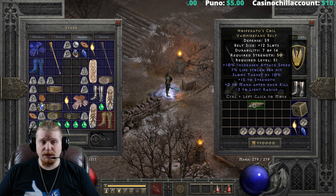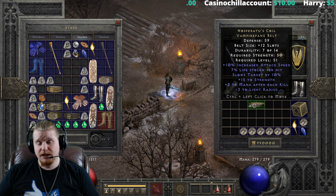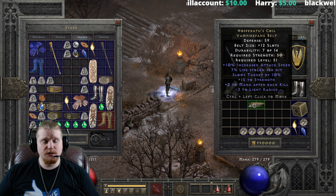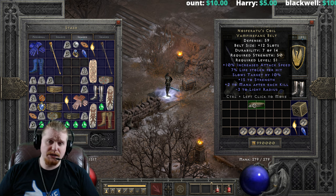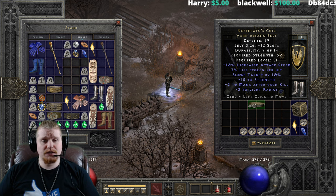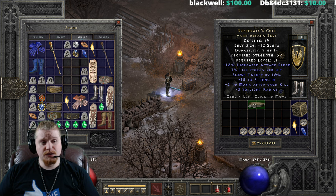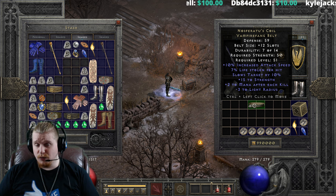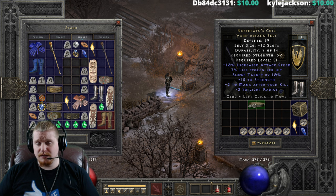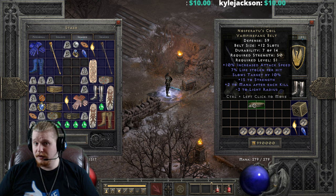It slows down all targets by 10%. It does stack cumulatively up to a cap of 80%. For instance, if you have a Holy Freeze Mercenary, or you're using Holy Freeze, or you have Decrepify on a target, or Clay Golem is hitting the target, or any other person in the group has slows target by — they will all stack together to cumulatively make everything much slower. This could be very, very useful on a wide array of characters, just because it's increasing your attack speed, giving you nice lifesteal, and also decreasing the attack speed of all the monsters that you're fighting, as long as you're hitting them.